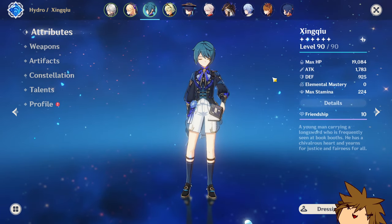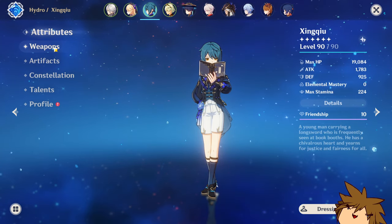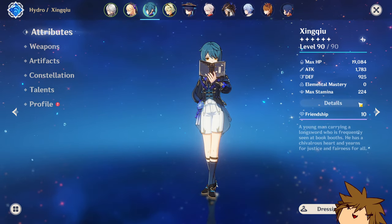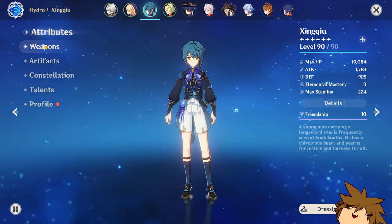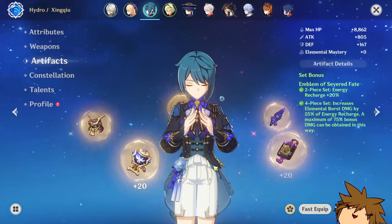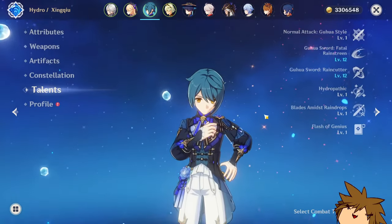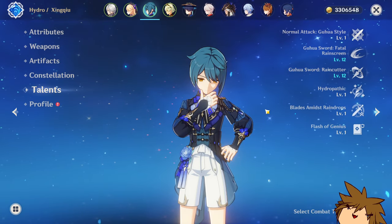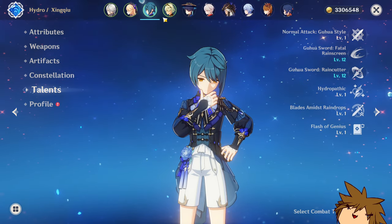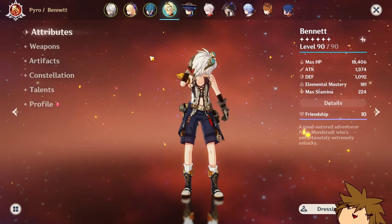Chongyun is actually one of my better builds on this account — it might even be better than my main account, which is pretty cool. He's at 59 crit rate and 117 crit damage, using Sacrificial Sword, with a four-piece Emblem of Severed Fate, C6, and talents at 11, 12.